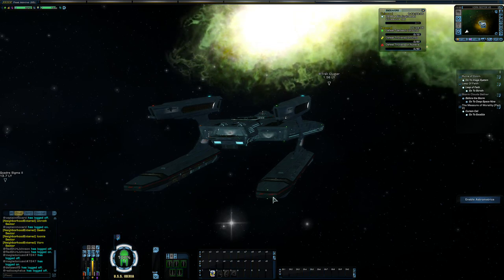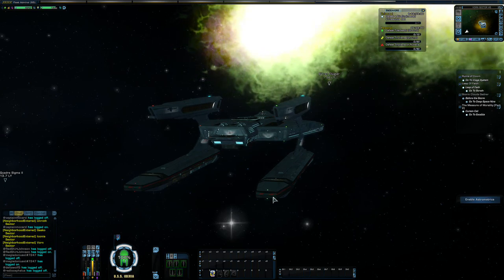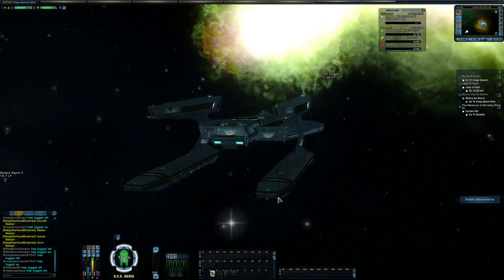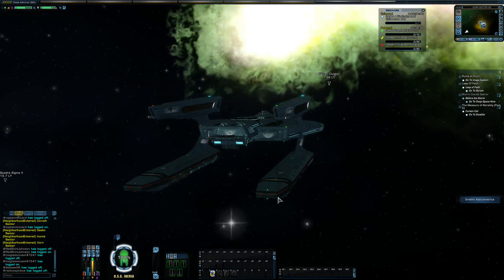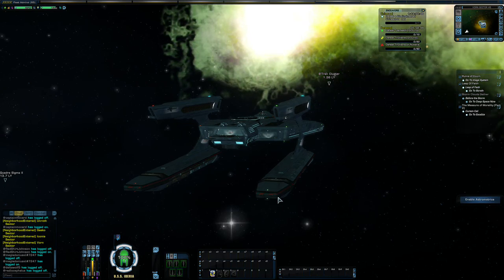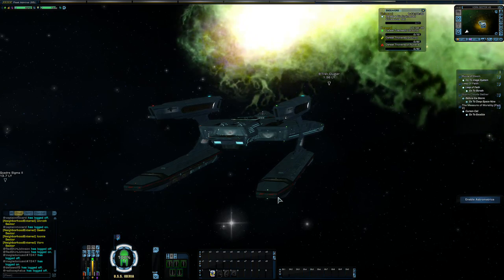I'm parked out here at Betran Cluster for a reason — this is the first one you should be doing. This is the one that will give you a rare technician to start with. Then the repeatable assignment will give you a very rare duty officer. You can either get 2 of 12, which is the Federation variant, or 12 of 12, which is the KDF variant.